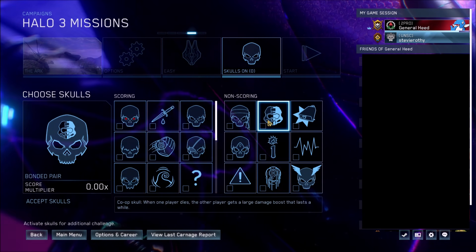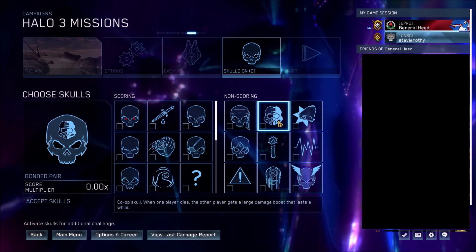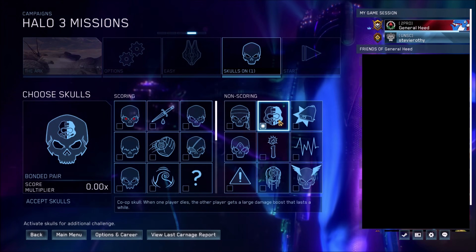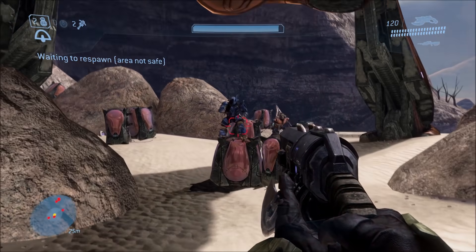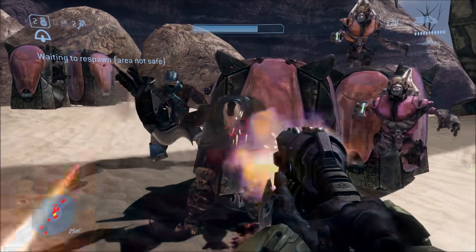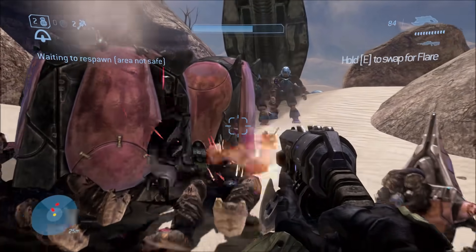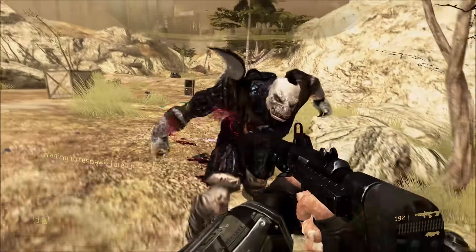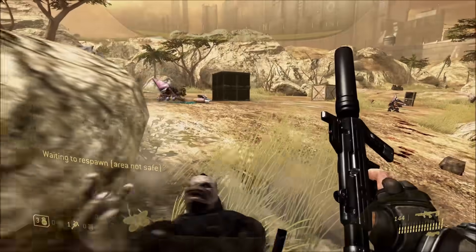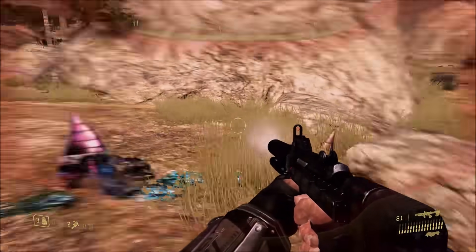Next up, we have the Bonded Pair Skull. This is one that Lord Zed could not verify as working, so we'll be verifying it here. Bonded Pair is a co-op only skull where when one player dies, the other player gets a large damage boost that lasts for quite a bit. Here my teammate just killed himself, and you can see with the Spiker it shreds apart a Brute's armor very quickly and kills the Brute right away — it almost makes the Spiker a viable weapon. On ODST, the Silenced SMG against a Brute's shields and armor just shreds that apart as well, very quickly, when normally even on easy difficulty it wouldn't kill an enemy that easily.